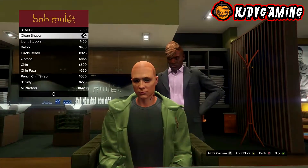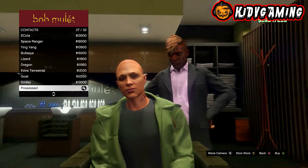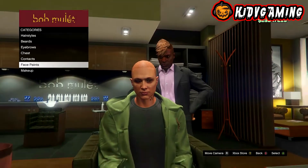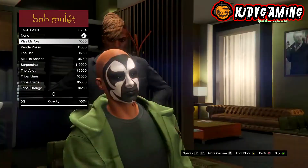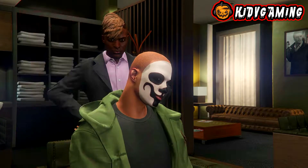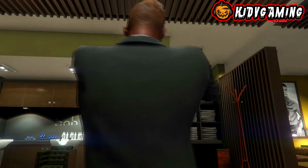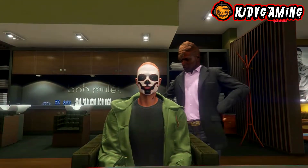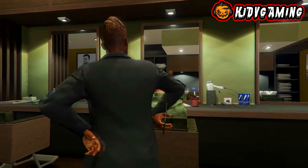After that, go to the contact section and put on the demon contacts. Then go to the paints and put on the panda face paint. The reason for the face paint is so that underneath the mask you just see black, not skin.